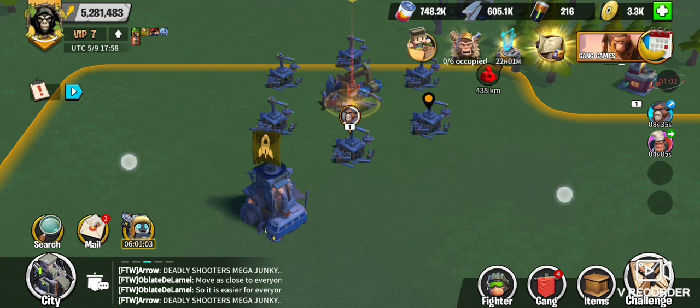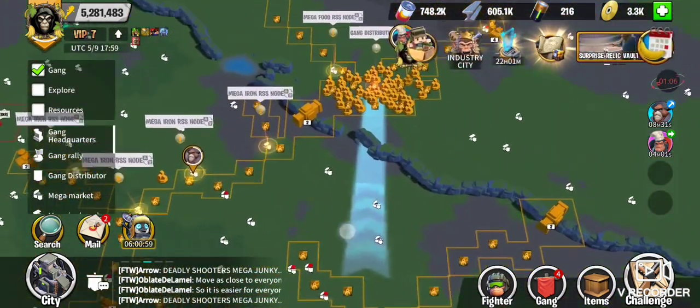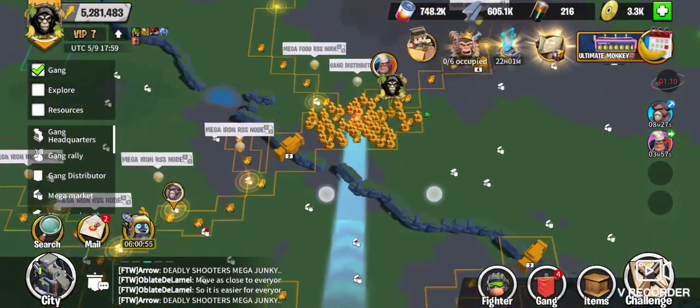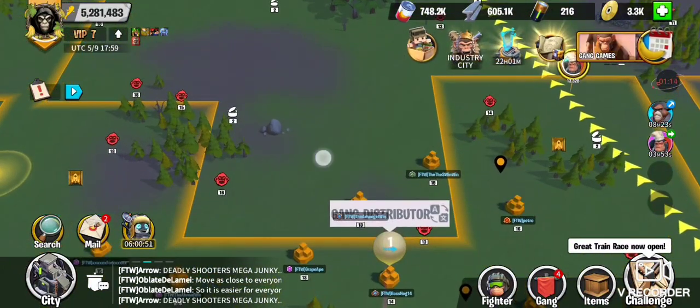If you recall them early, you get all those resources as well. And by doing it this way — there's a blue arrow here — it'll take you to a certain spot because we're getting real crowded. We're going to build another resource spot, our game distributor here, as soon as we have enough resources.